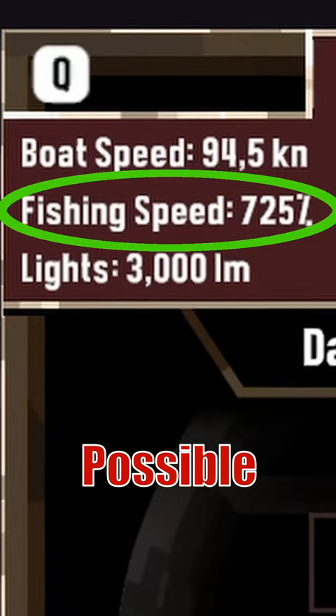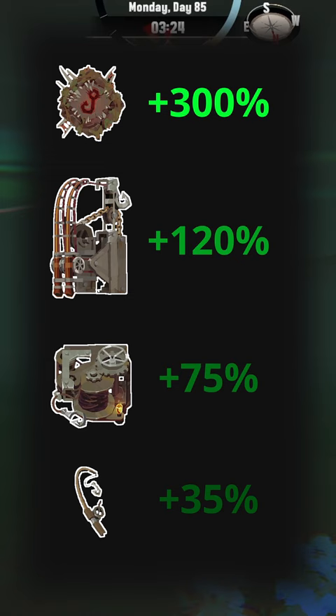This is the highest possible fishing speed in Dredge. To max out your fishing speed you need this fishing equipment and you need to get these books to multiply it even more.